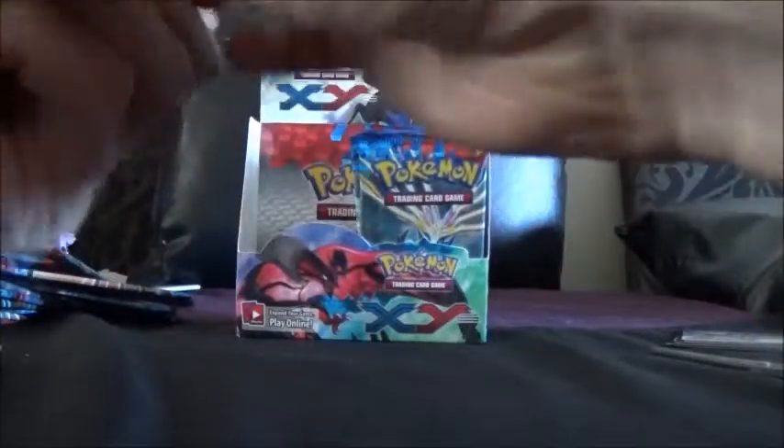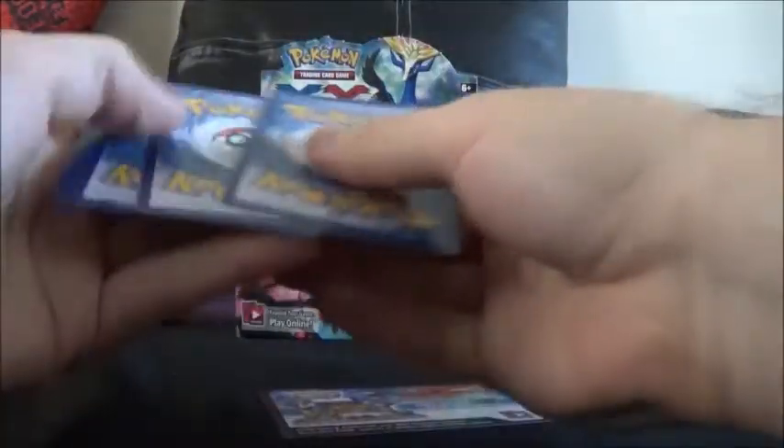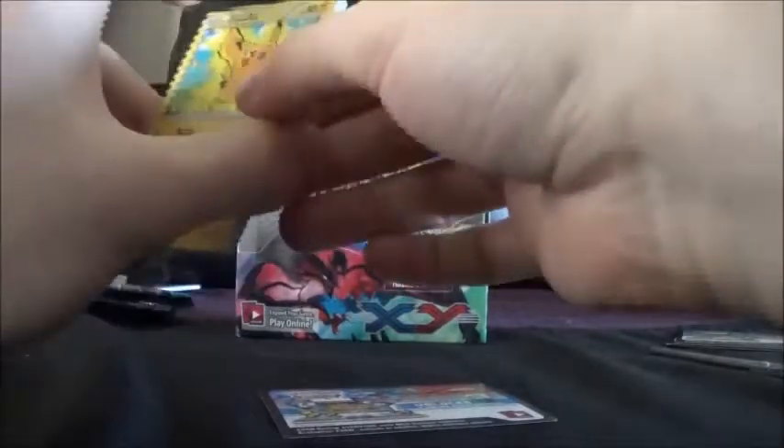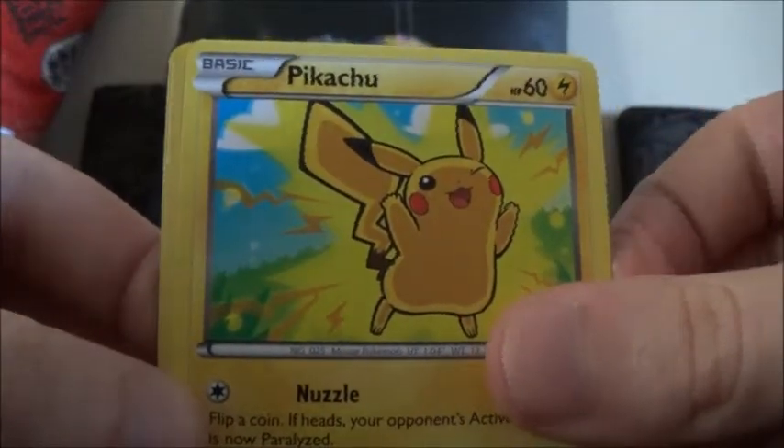Still looking to pull that Aegislash shield form — that way it rounds off all the holos in the set that I've collected. After the Blastoise EX pull that I got in the first part, I think it's just a full art I need for the collection.